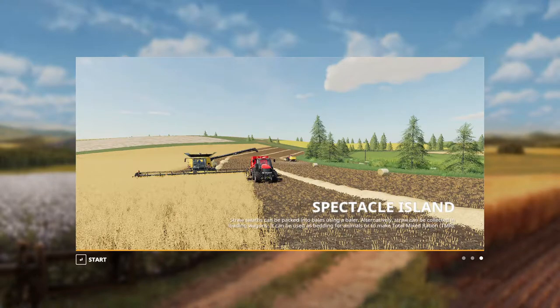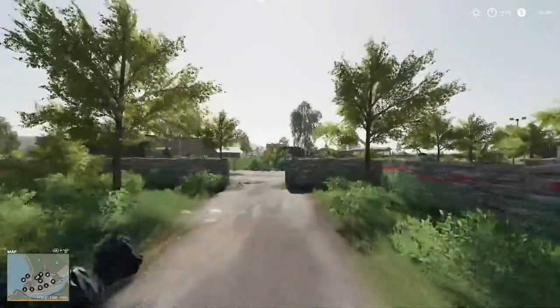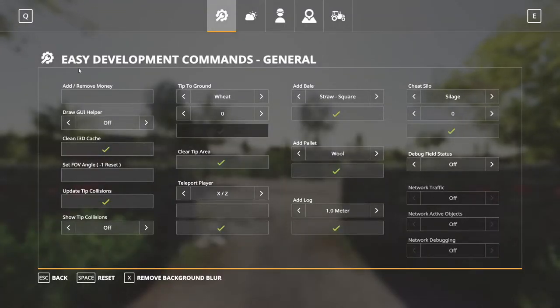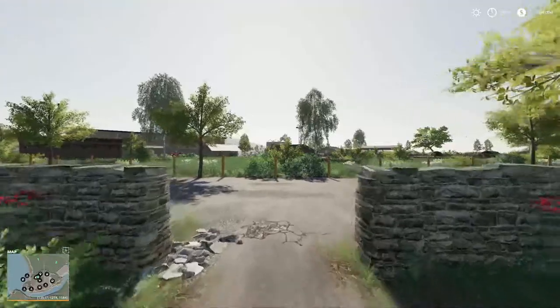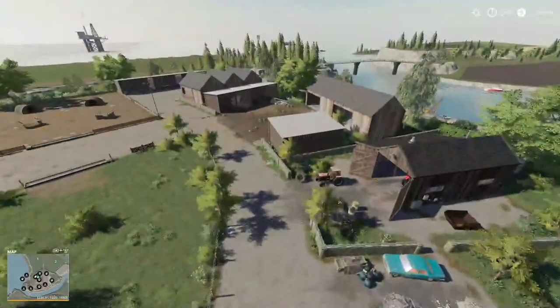Alright, hopefully we got sound now. Let's try this again. Alright everybody, I hope y'all just saw all of that. I was showing you that Spectacle Island that I was playing. I got Turd going in and out of it. Let's go into the easy dev commands — I can't hardly say that right, so I'm just not gonna say it. I'm gonna turn my flight on and I am gonna fly. This here is a test map.